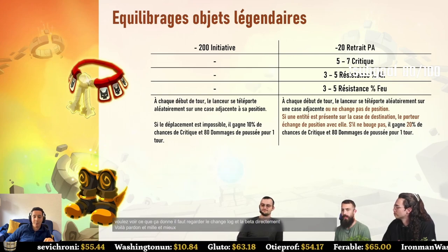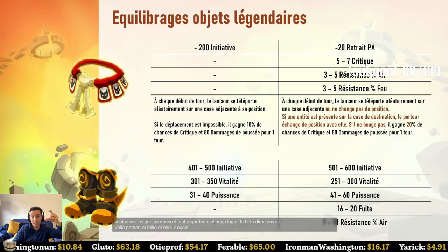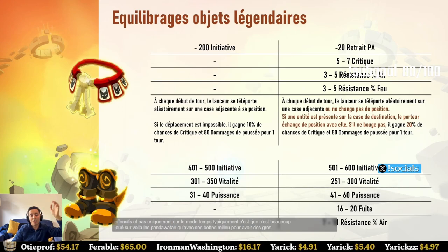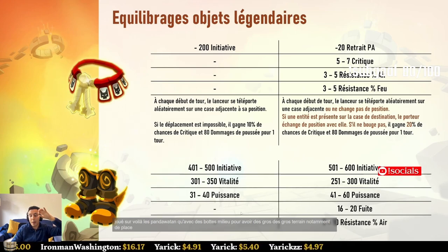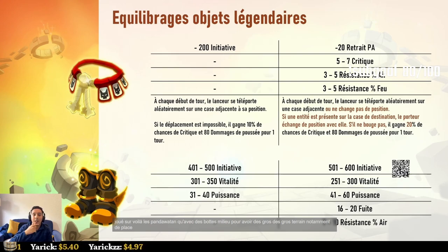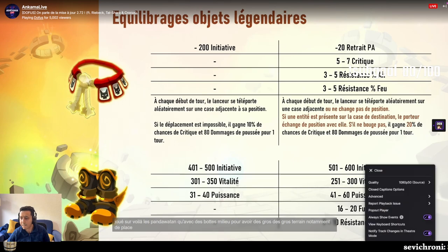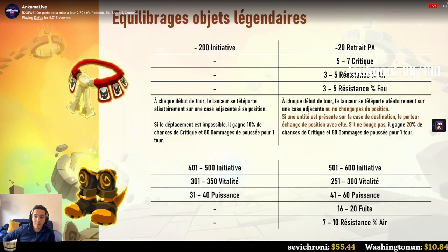Second example: Thousand League Boots. Old stats were 500 initiative, 350 vitality, 40 power. New stats: a buffed initiative, slightly less vitality, 20 more power — making it more viable on offensive builds rather than just turn-one panda placement. Dodge has been increased up to 20, enhancing mobility, and 10 air resistance maximum has been added, making the item viable on tank or offensive builds.